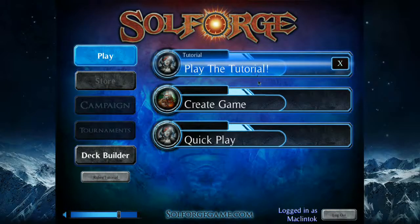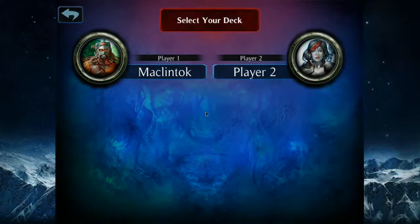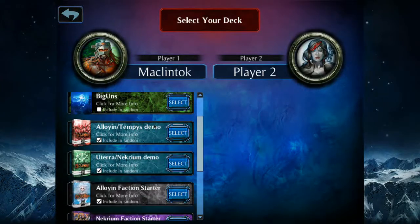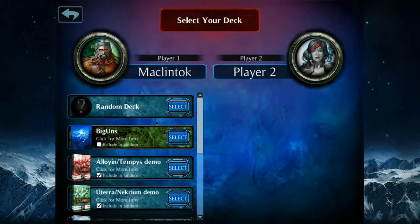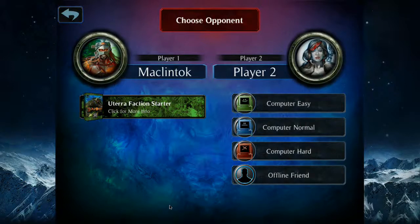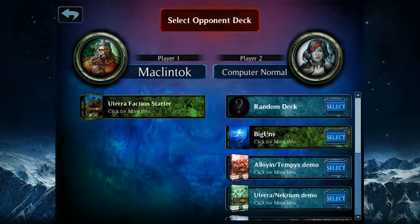So let's create a game. We're at the main menus here, so we'll create a game. Here I am with my decks. I'm going to pick the starter deck and use Uterra, since I'm most familiar with the Uterrans. Let's put on normal difficulty, and I'm going to select a random deck for the opponent.